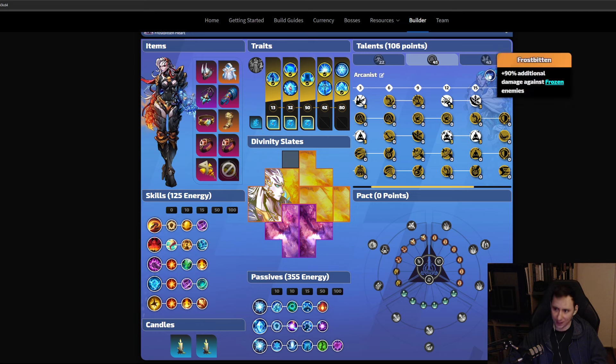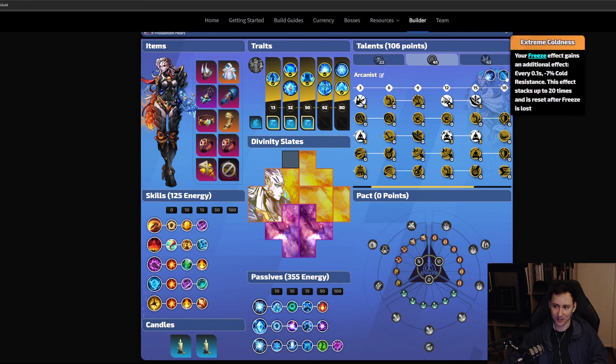There's a bit of skill cost reduction which offsets some of the downside of Insight. For our major points we're taking Frostbitten, which gives us 90 additional damage against frozen enemies — and everything we encounter is going to be frozen. The second major point is Extreme Coldness: your freeze effects gain an additional effect where every 0.1 seconds the enemy gets minus 7 cold resistance, stacking up to 20 times — that's minus 140% cold resistance, which is pretty insane.